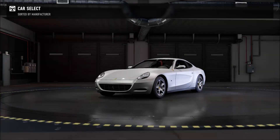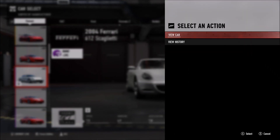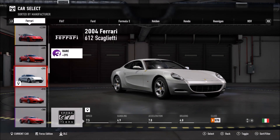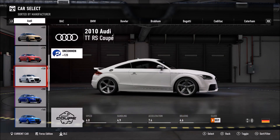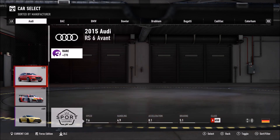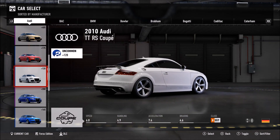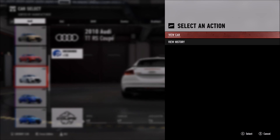For example, the car that I'm in right now is the Ferrari 612 Scaglietti, and this car cannot be auctioned. If we go over here into Audi, another car that I was gifted today was the 2010 Audi TTRS. You guys will notice that this car also cannot be auctioned.